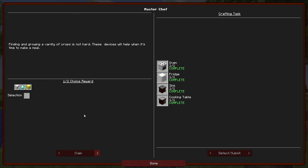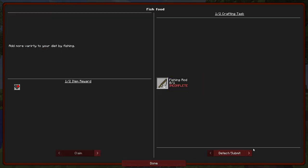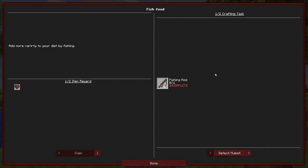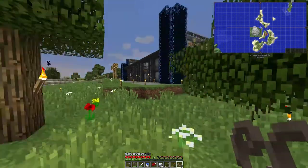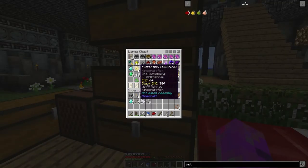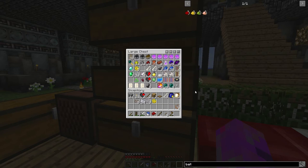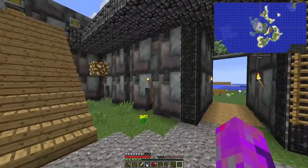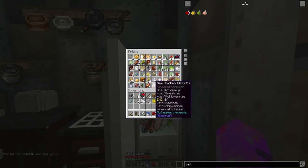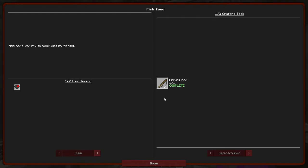I think it might actually be the blackberry jelly sandwich because both of these things I almost have on tap. The master chef quest — I've not collected any of the rewards here, I think I'm going to go for the diamonds. Fishing for food: make a fishing rod and get all of those things — I've already got all of this so let's craft a fishing rod. Simple when you know how. In my chest I should have a puffer fish.